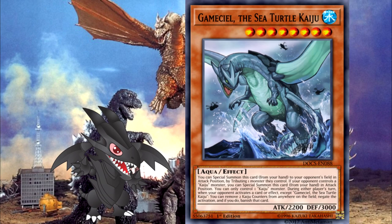The other variant is the Waterfront engine. Its main focus is on summoning Gameciel, the Sea Turtle Kaiju, and using its effect to remove kaiju counters from Kyoutou Waterfront, negating every effect the opponent uses. The core of this engine is just four cards: three Kyoutou Waterfronts and one Gameciel. This makes it one of the smallest engines currently in the game. It's also very potent and can be problematic for the opponent due to negations done by Gameciel and the protection he provides.